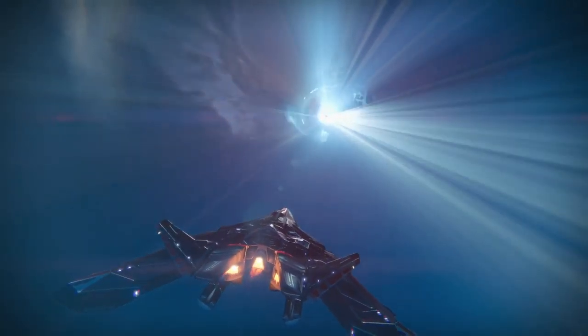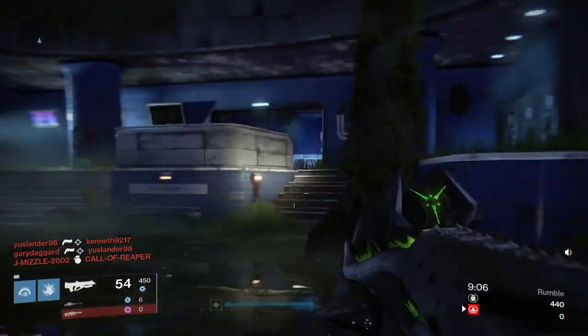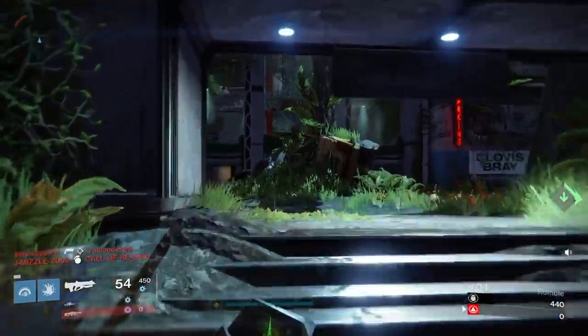So let's hop into this Classic Free-for-All game and see what map we get. All right, so we joined in a bit late — it's 3 to 0. I'm not too worried, though. We are on Asylum, which is pretty good for us, because this should be a pretty good map for the Necrochasm.